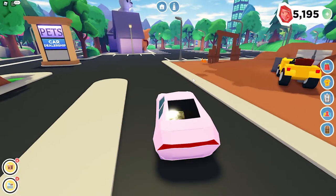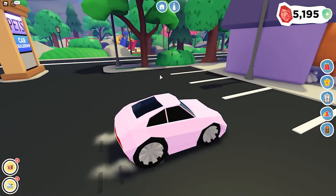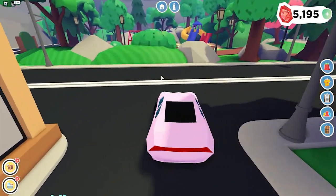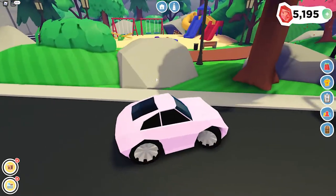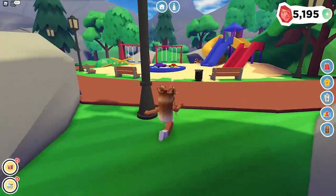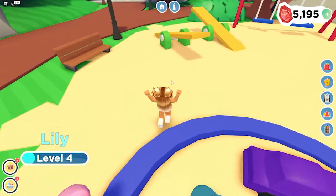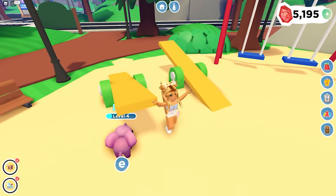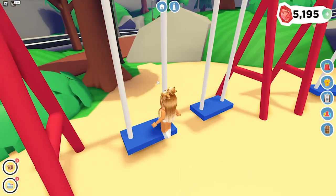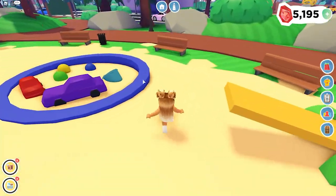Something I noticed is that whenever I'm driving, my pet always seems to fall out of the car. I think that's something they can fix later on. Over here is where the park is - look how cute! Look at all the little toys in the sandbox. I wonder if we can ride this... I don't think we can yet. I can't wait until they make it so you go to the playground to fill up your pet's needs.